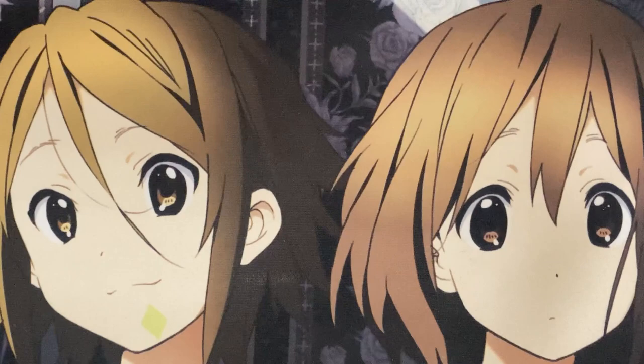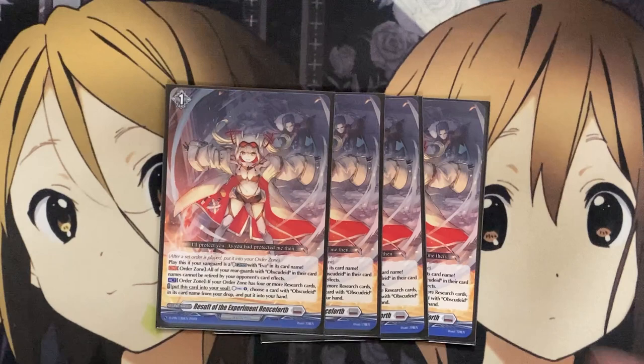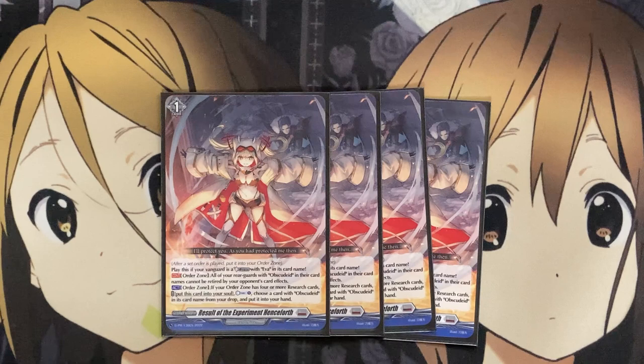Moving on now to the orders. Our first order that we ever got for the deck was Experiment Successful. When this card is put into the order zone, draw a card, choose a card from your hand, discard it. If your order zone has three or more research cards, you can Soul Blast 1, choose one of your opponent's rear guards, and bind it. So any needed rear guards your opponent may have are just completely taken out of the equation. Only running two copies, though — it is searchable with your ride deck, so if you go for the needed Grade 3 ride, you'll have this card added to your hand to use. Same with the Grade 1 option — we are running four copies of Results of the Experiment Henceforth. You play it if your Vanguard is a Glitter with EVA in its card name from the order zone. All your rear guards with Obscure Die cannot be retired by your opponent's card effects, giving you more protection for the Grade 2 and Grade 3 version that we run in the deck.